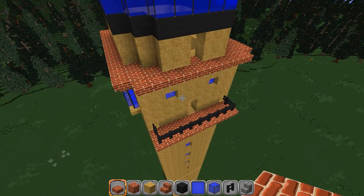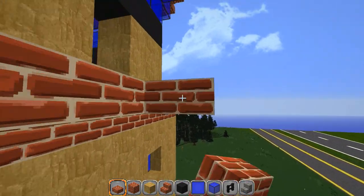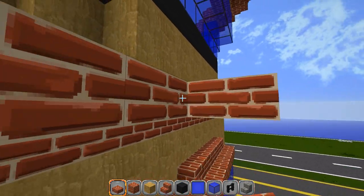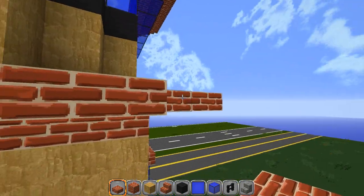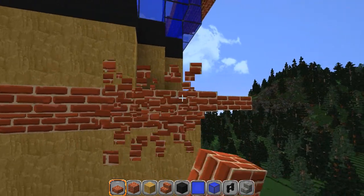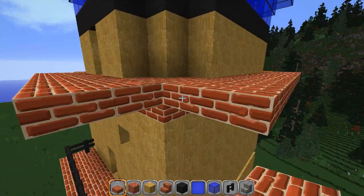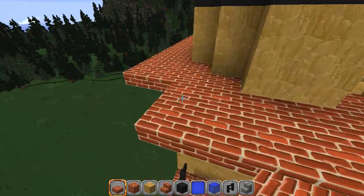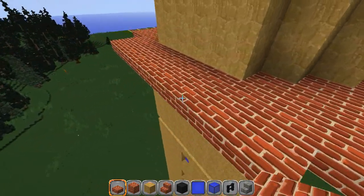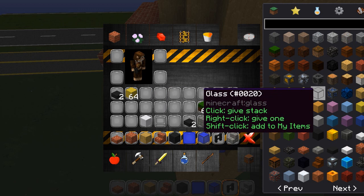We need a bigger ledge here, so we're going to grab the slabs again. This will give us something to put our railing around. I'm just going to trim this out one more, and some of the brick blends in really well so it's easy to get confused where everything is. Let me lay that out first — put that there and one right there — and then trim out with our fence posts.